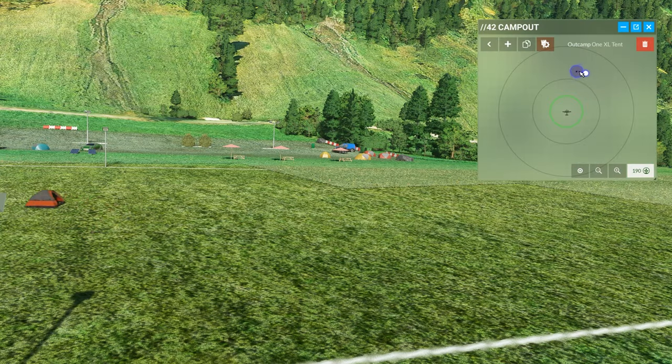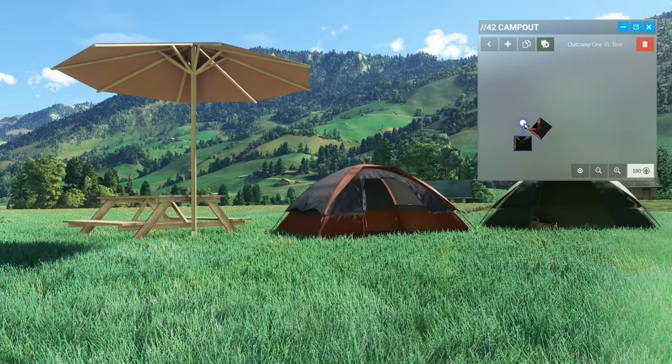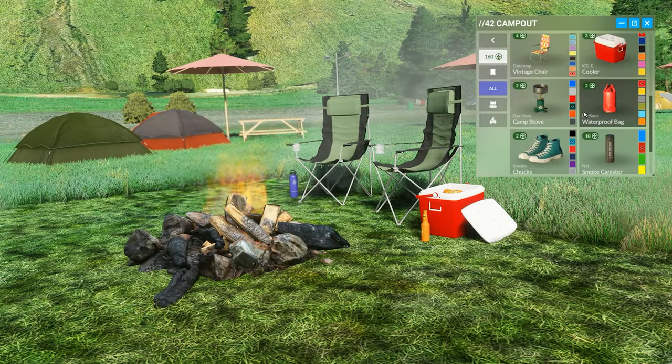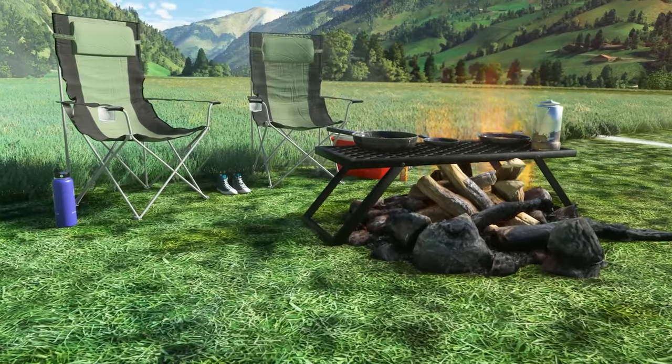The campsite doesn't have to be near your aircraft either. The designated camping area is actually over here at this strip, and I can set up my objects by this bench if I want to. Now all this stuff is just for fun, and as someone who grew up playing object-placing games like The Sims, I appreciate these features a whole lot as something to do when I arrive at a strip.